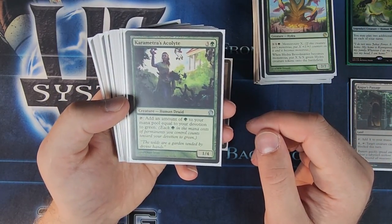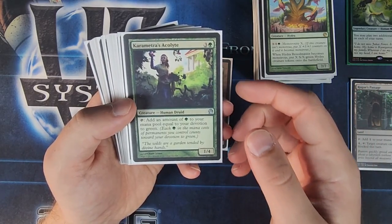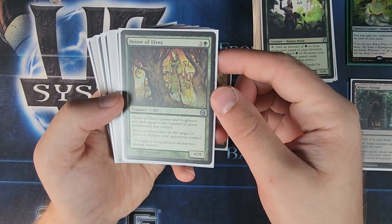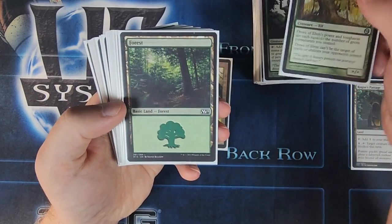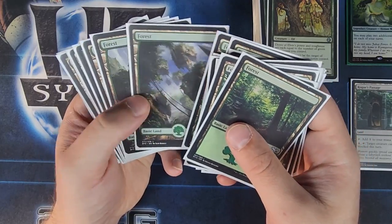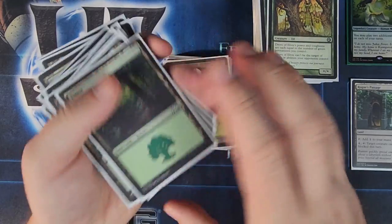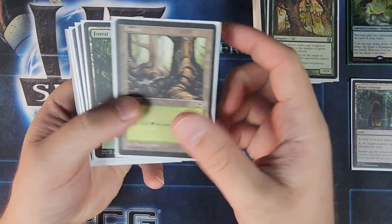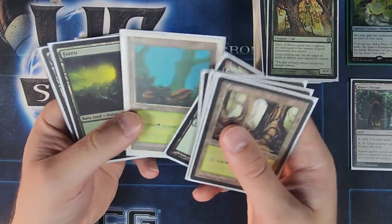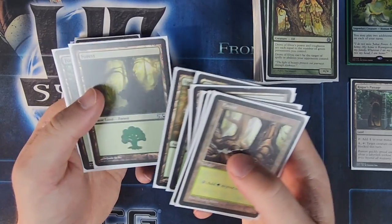We've got Nykthos devotion creature — because it's mono green, your devotion should always be pretty high, so that'll be a large mana producer. We've got Drove of Elves. And then we've got roughly 39 or 40 forests — all different types and printings. Most of it's going to be older, pre-2016: a lot of 2014, Origins, that kind of time frame. Some Battle for Zendikar in there — those are probably the newer ones.